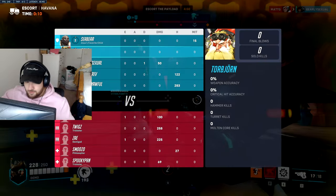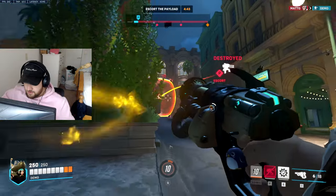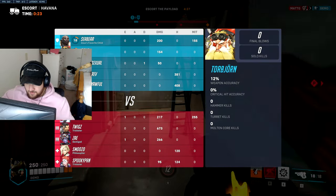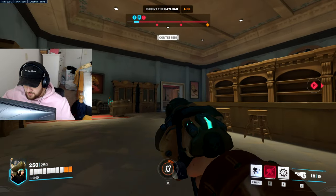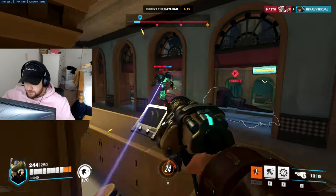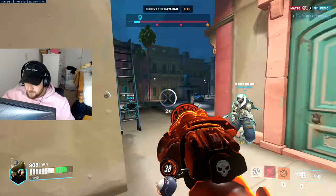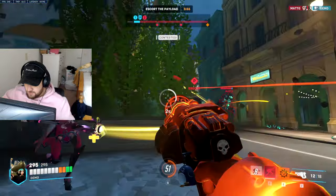On Havana I would always try to place the turret on top of the cart, because your turret is kind of useless on attack otherwise — just let it get some damage there. They do have a Widow and a Hanzo so you always want to try to pick off Widow with your lava bolts. I'll place my turret back here so it can survive a bit longer.